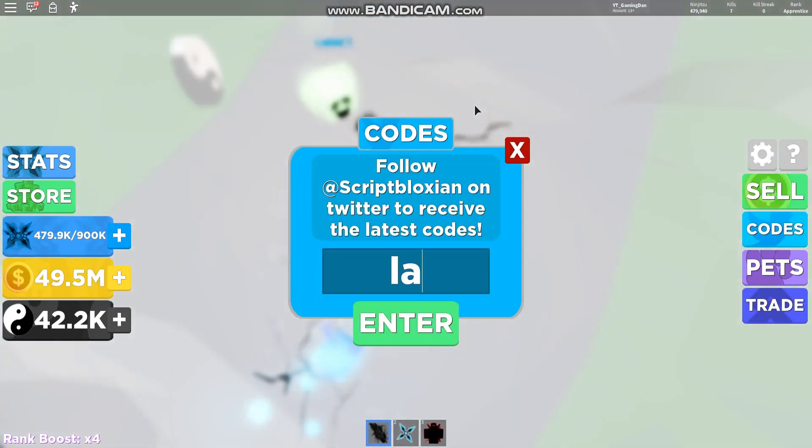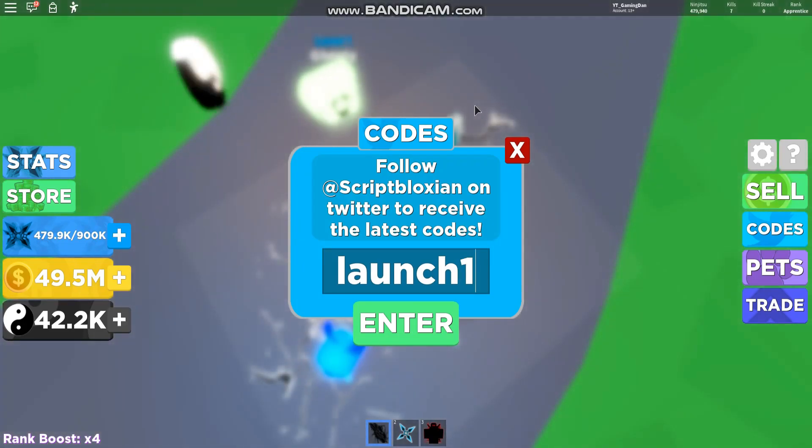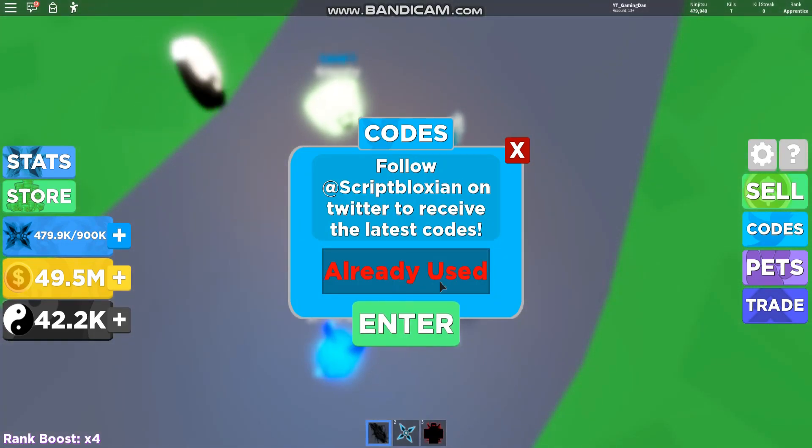The first code is launch100. If you enter this code in, that gives you 100 cash. Also, the codes depend on your pets — if you have more pet multiplier then they give you more.